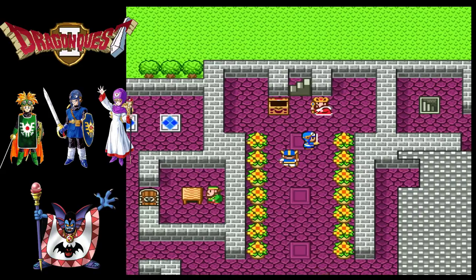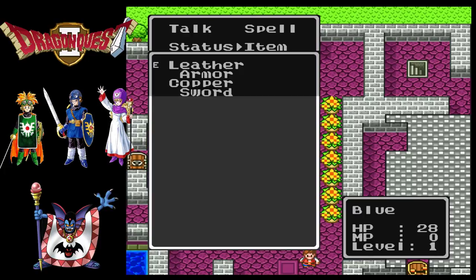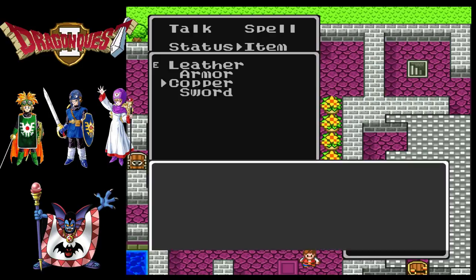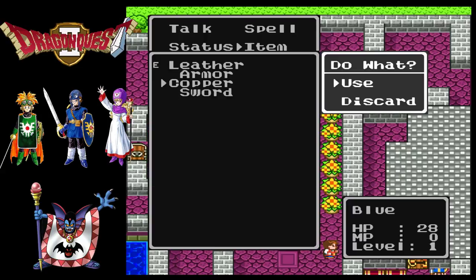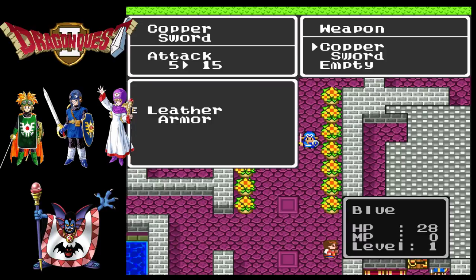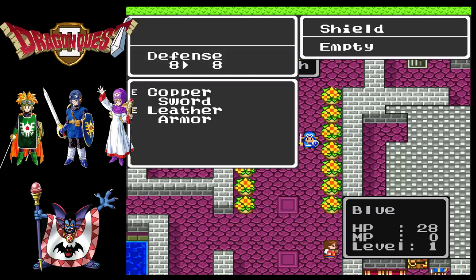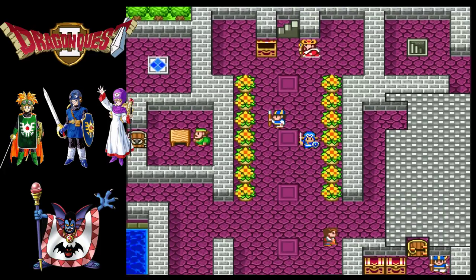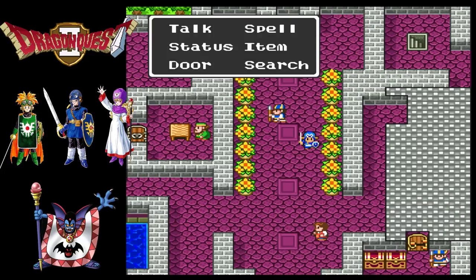Don't forget to equip your stuff. Unlike the very first NES Dragon Quest game, this is the first game where you actually had to equip stuff, basically. You have to go to status, then equip - that's the one. This is much more like... basically from Dragon Quest 2 and onwards, this is how the equipment screen sort of worked until Dragon Quest 11, basically. So anyway, with that, we actually have reasonably good attack and defense for the early game, which is nice.